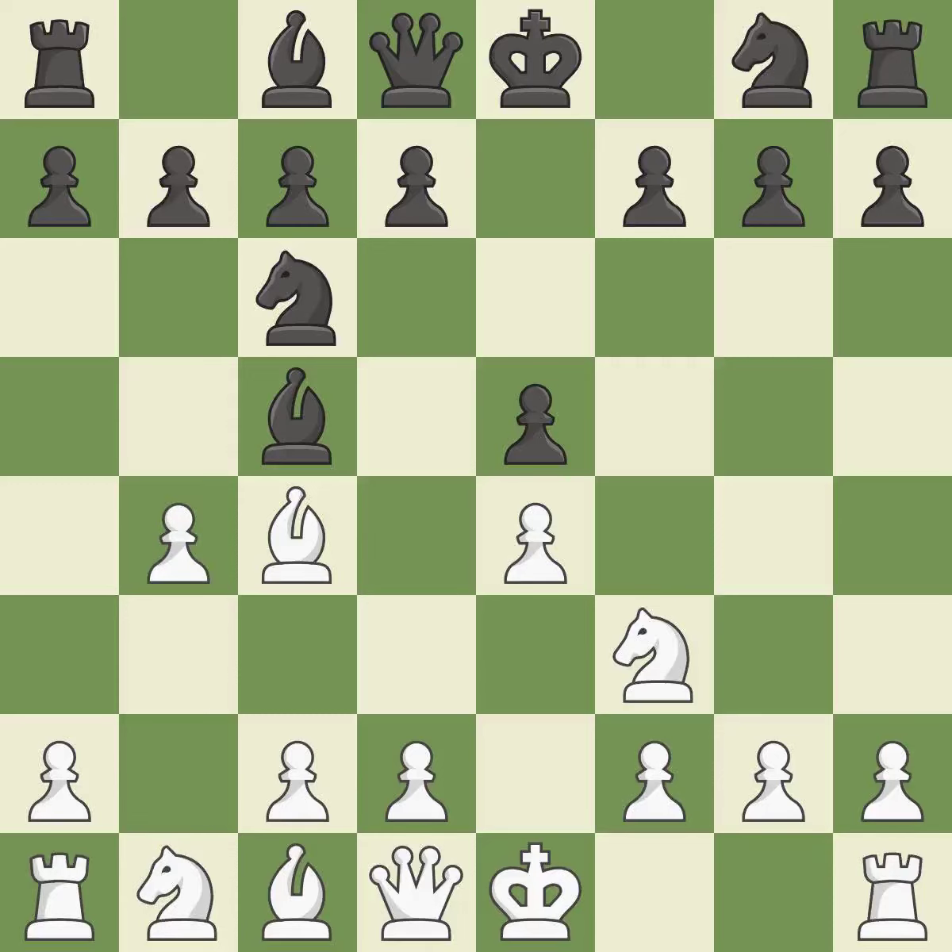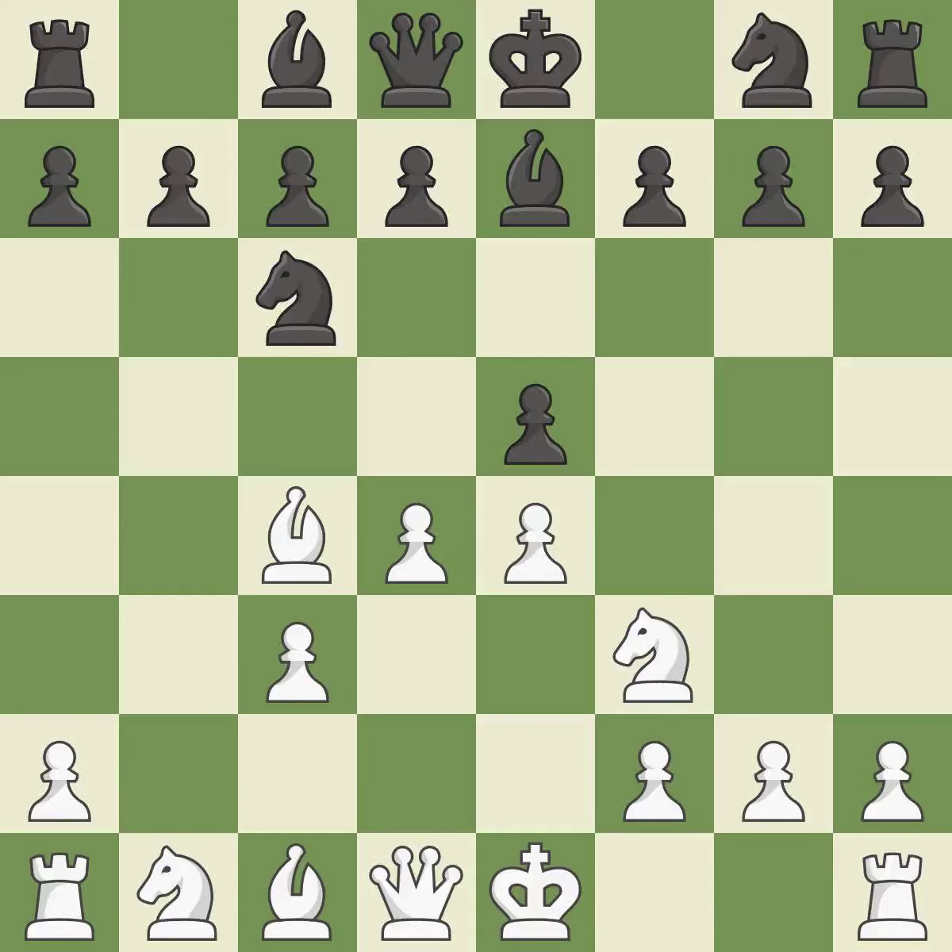The Evans Gambit starts with b4, which attacks the bishop on c5. If black captures this pawn, white will play a quick c3 to attack the piece, followed by d4. BxB4 captures the b4 gambit pawn. C3 attacks the bishop on b4, prepares the d4 pawn push, and allows the queen to develop on the queen's side. B7 retreats the attacked bishop to safety. D4 attacks the e5 pawn, gains space in the center, and opens the c1-h6 diagonal for the bishop.